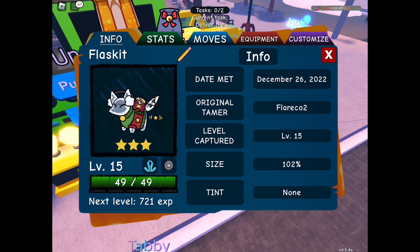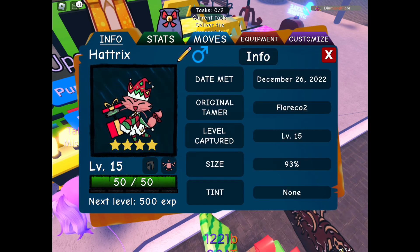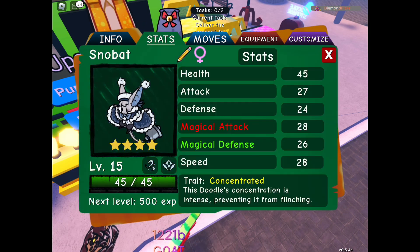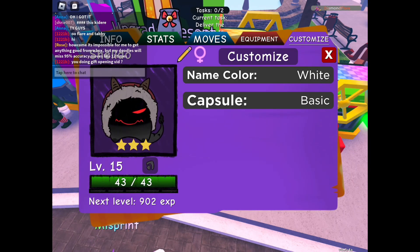Yeah, come on. Three star Flasket — where is my luck? It is a pretty skin though, the Flasket one. My first one. Oh, Hat Tricks — oh it's adorable! I do really like that skin. I like everything. I thought you had a misprint of that — yeah I do, I got a misprint the other day. I like everything about Hat Tricks — it might even be my favorite before Tabalt soon. I love it so much.